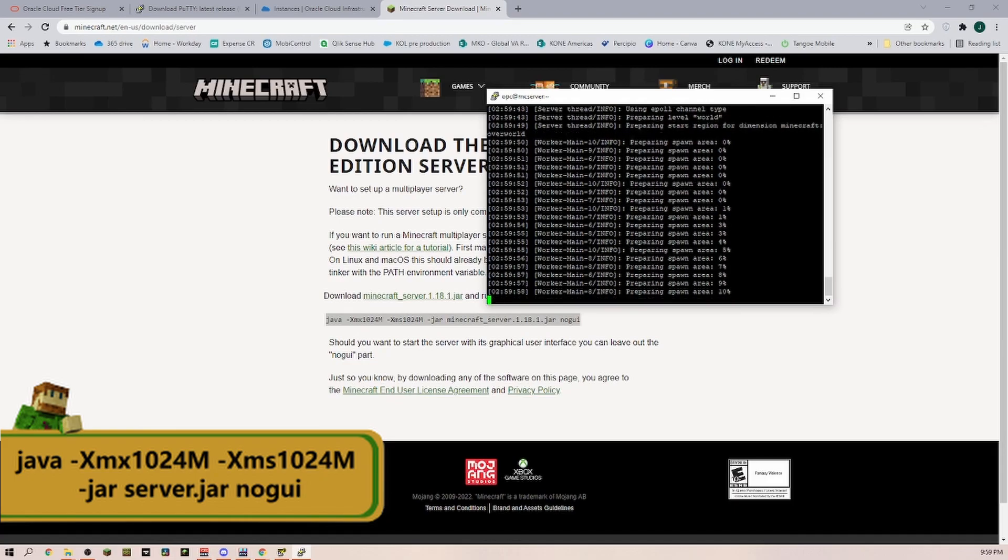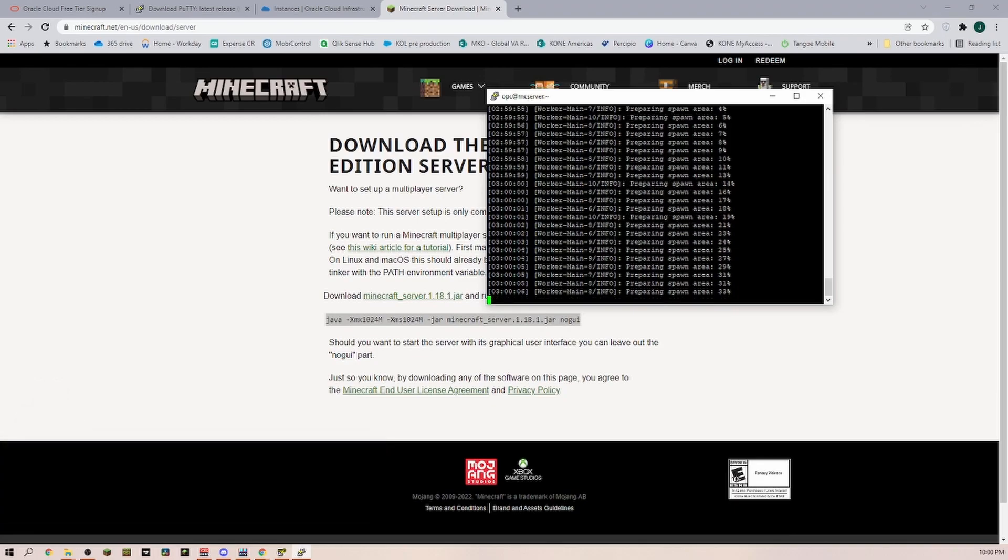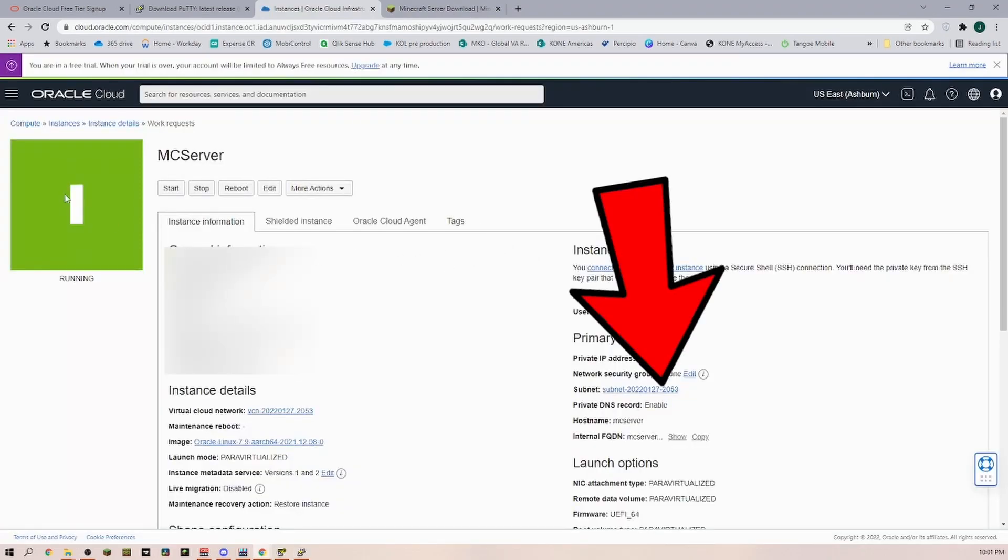Now we can try running that server again, and as you can see the server is now starting up, preparing the world area and everything. But that is not the end of the video yet, because we still have to make sure that people are actually able to connect — we need to change a few things in the firewall and make sure that all the network settings are correct.